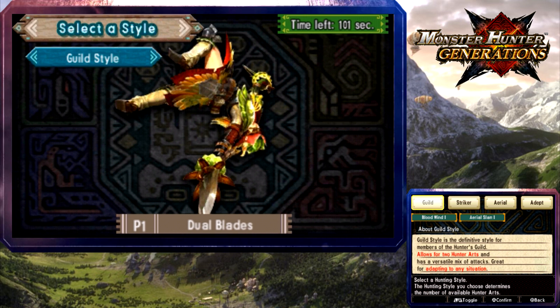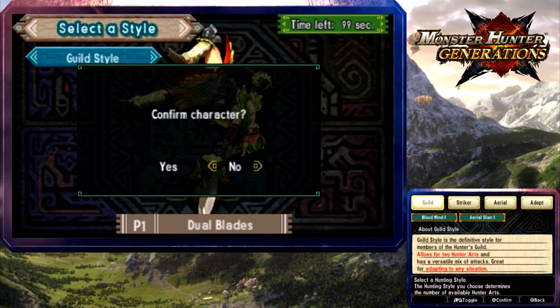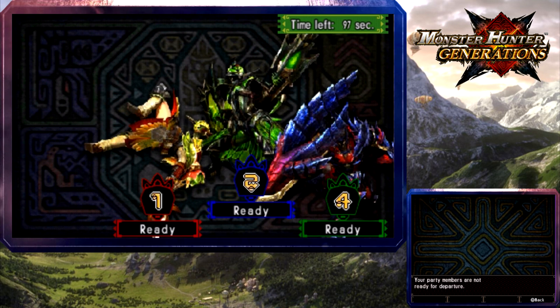All right, I'm going to guild style because I'm tempted to try a different weapon. I like the dual blades - I like their mechanic, I like how they have a rage mode. I really like the charge axe, but I need to do this with a big hammer because the big hammer looks fun. With the hammer you can send your teammates flying and charge it up for a cool attack.